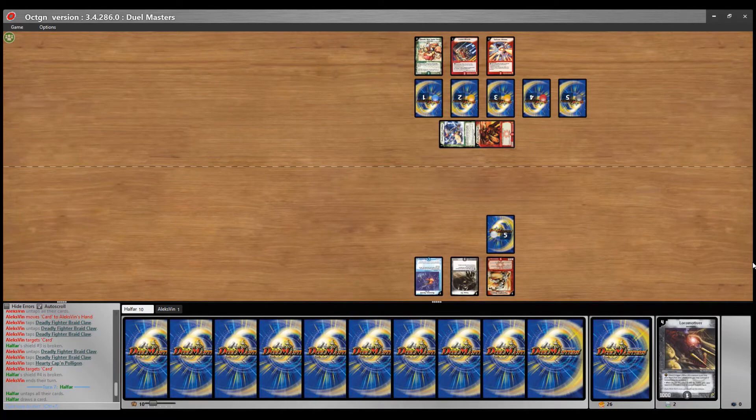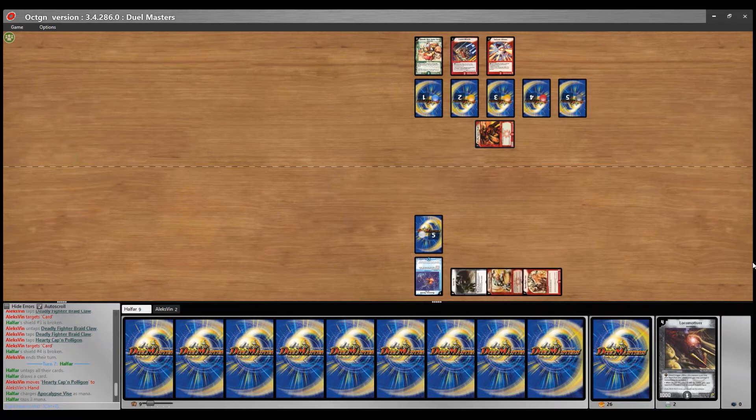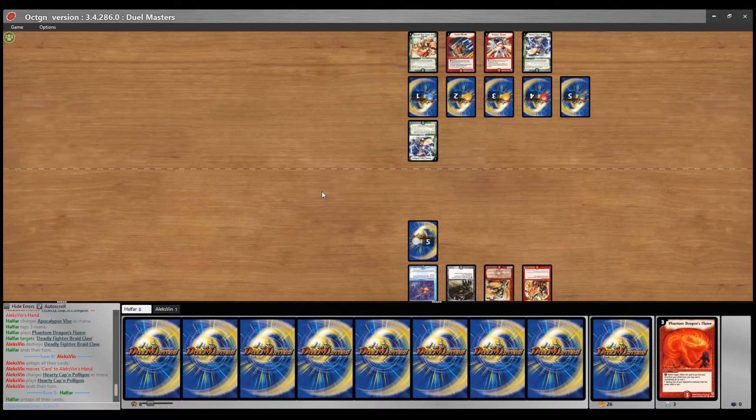Polygon will get bounced back again, which he now realizes. Yeah, 10 cards in hand — he has a lot of options but is limited by mana of course. A really nice play would be something like Volcano Charger, and the second best play would be the Phantom Dragon's Flame.